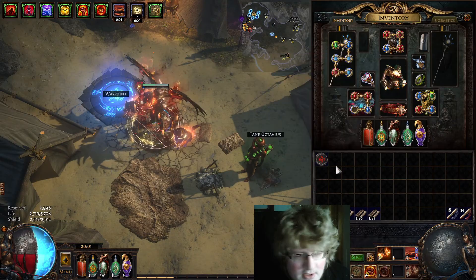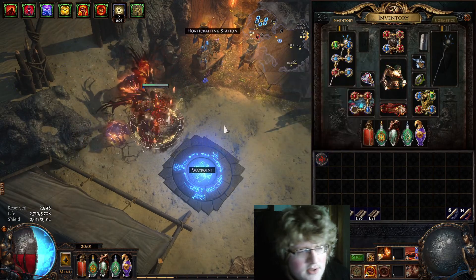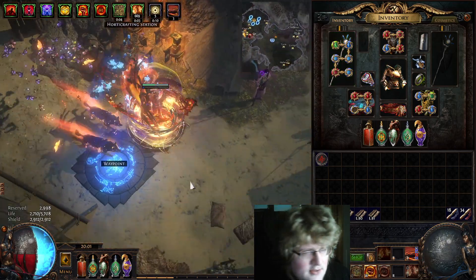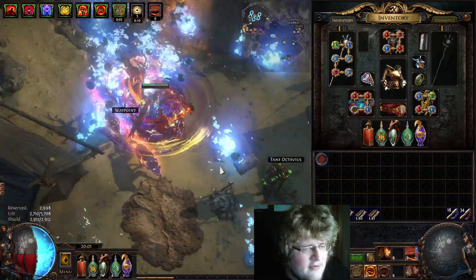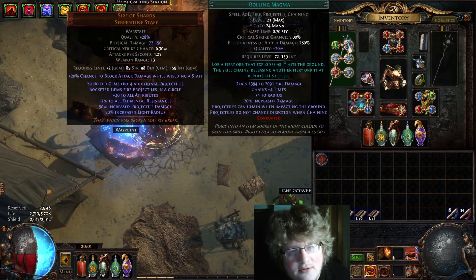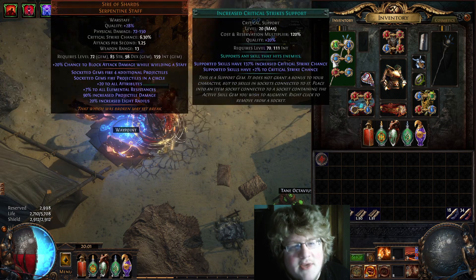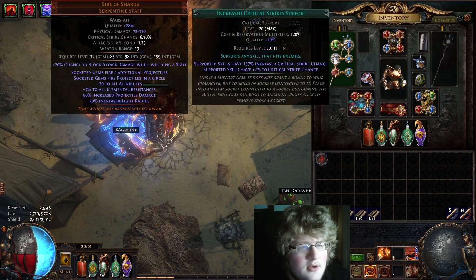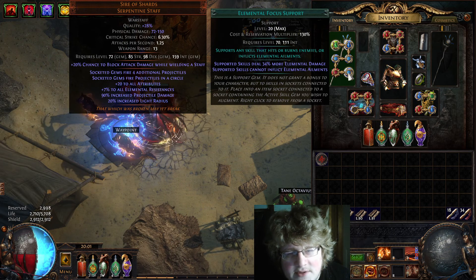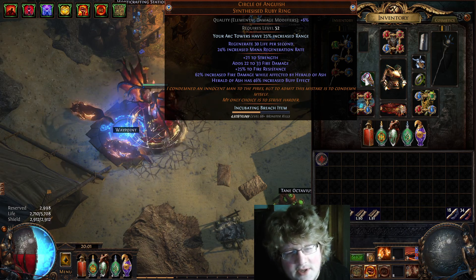I'm doing this because in my last stream there was someone who, while I was doing a map, asked me how this build works. So quickly: this is the core item of the build — Sire of Shards. It allows us to do the spin with five rolling magmas going in every direction. Then I've got Cyclone and rolling magma cast while channeling — awakened version, which just gives more damage and later makes you stun immune while spinning — increase critical strikes support, inspiration support, and elemental focus support.